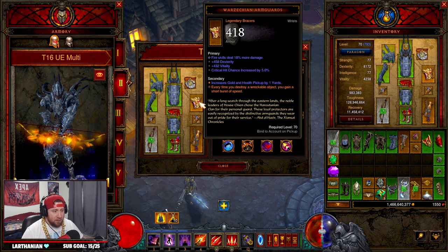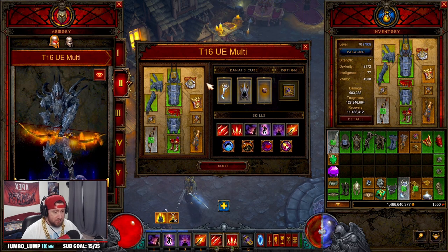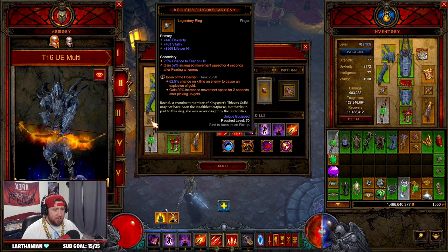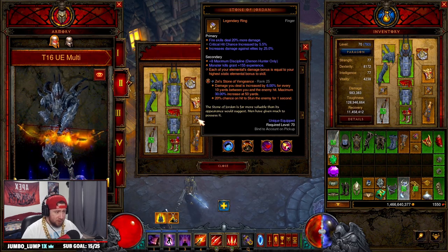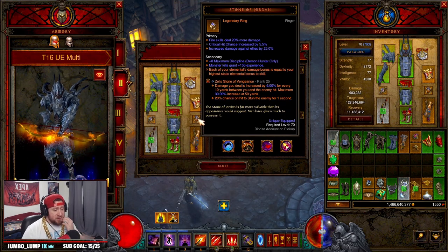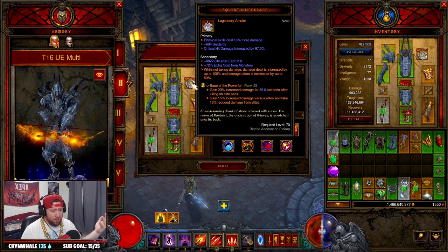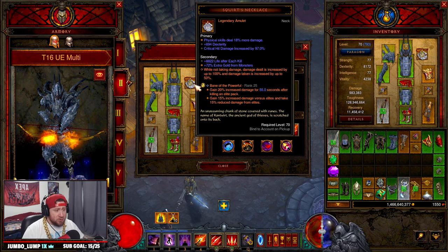For speed, we've got the arm guards for increased speed every time we destroy an object. For our amulet and rings, we're going with Squirt's Necklace for double damage, Stone of Jordan for more damage, and Rechel's Ring of Larceny for increased movement. Gems are going to be Boon of the Hoarder for increased movement, Zei's Stone of Vengeance which deals more damage the farther enemies are away, and Bane of the Powerful which is great against elite packs and the Rift Guardian at the end.